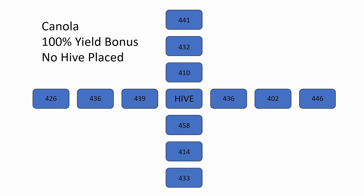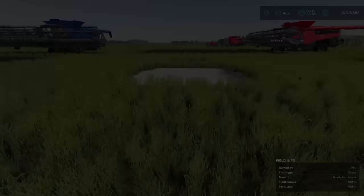So here's the chart — I've got a plus-sign pattern with 'hive' right in the middle. On this first run, I didn't have any hive at all. Going north: 410, 432, and 441. The reason they're not exactly the same is I didn't get them exactly the same size. On the bottom: 458, 414, and 433. Off to the west: 439, 436, and 426. Off to the east: 436, 402, and 446. This was canola at 100% yield bonus with no hive placed in the middle.